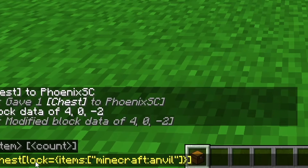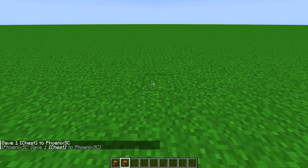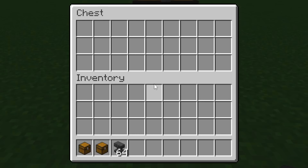The way you do it now is this: you use the lock item predicate, and then you just list the item or items that you wish to be used as the key to unlock the chest. So if I give myself the chest and place it down, I can't open it. But if I'm holding an anvil, I can open it.